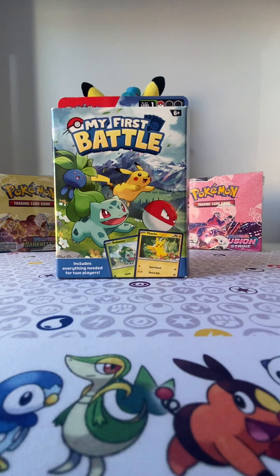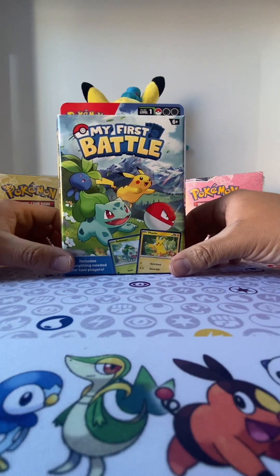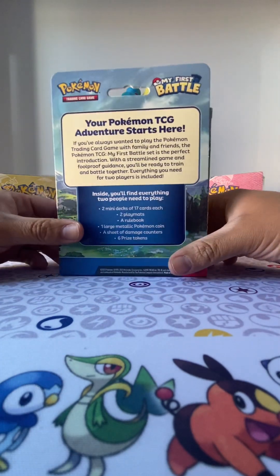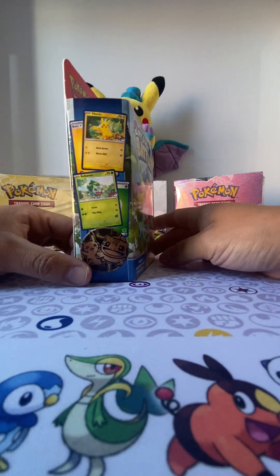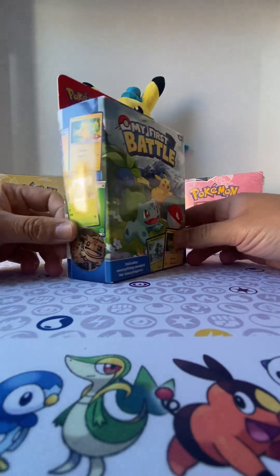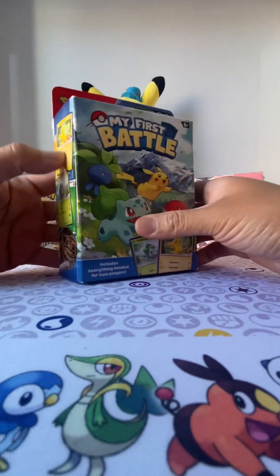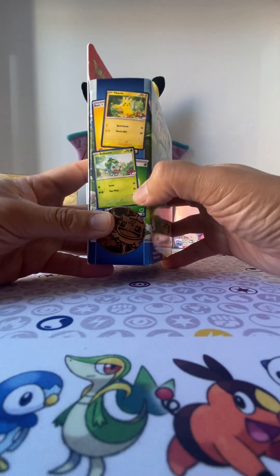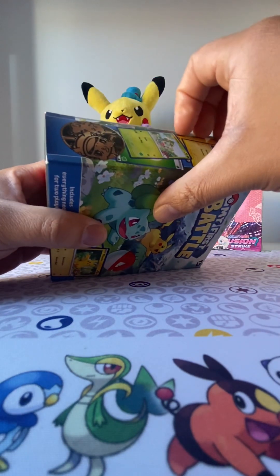Hey guys, welcome back to the channel. Today I have part two, my first battle box opening. The last one I did was a Charmander and Squirtle — today we got Pikachu and Bulbasaur. I just wanted to get these because they have the little logos on them, Pikachu and Bulbasaur logos, which is the main reason.